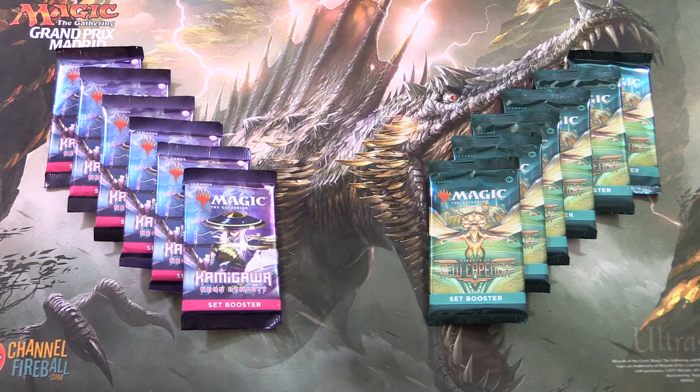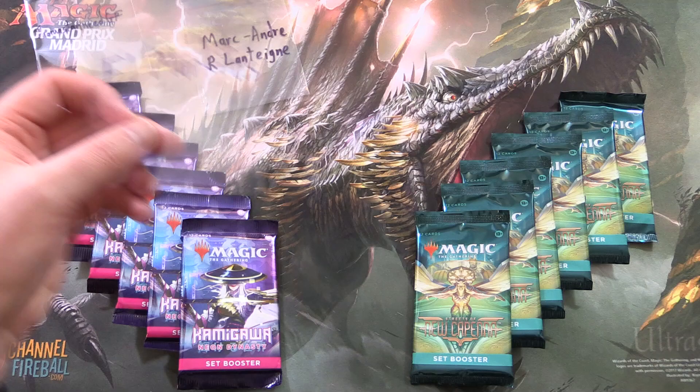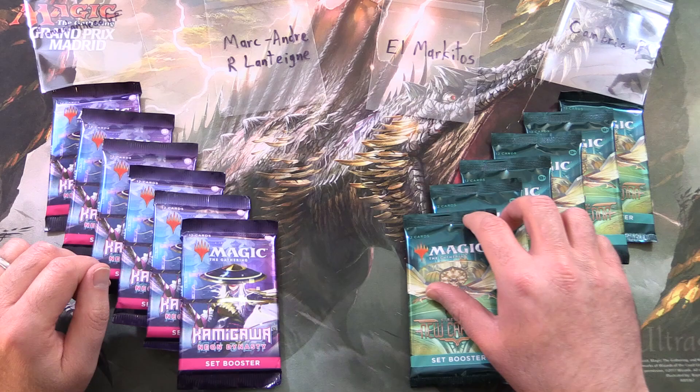Today on MTG Unpacked, we are roaring for value here with a pack battle between Kamigawa Neon Dynasty and Streets of New Capenna Set Boosters. Let's introduce the patrons today: Tomastanidguf, Mark Andre, El Marquitos, and Cambry P.